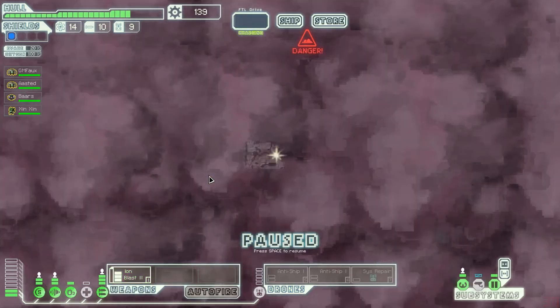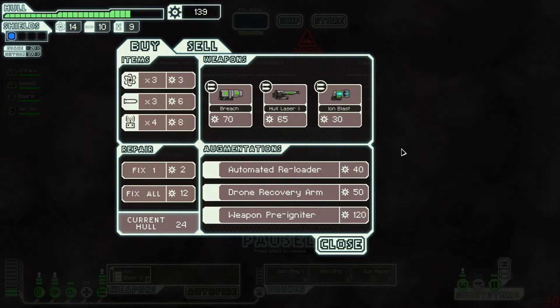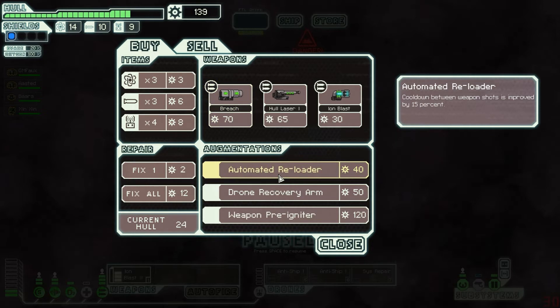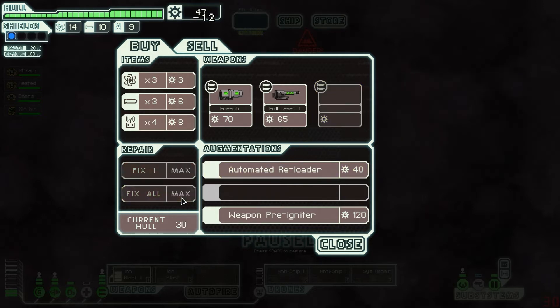Let's see what we can buy. Proposed mutually beneficial exchange of properties — that smells like a bargain. Okay, Ion Blast, that's a good one. Automated reloader — cooldown between weapon shots is improved. Drone recovery arm. Pre-weapon pre-igniter — weapons are made immediately available after an FTL jump? That's an amazing augment. Let's buy this drone recovery arm, because that way we're basically just going to save money on drones. Then let's buy this Ion Blast — it only requires one power, that is sweet. Let's fix the hole, I guess.